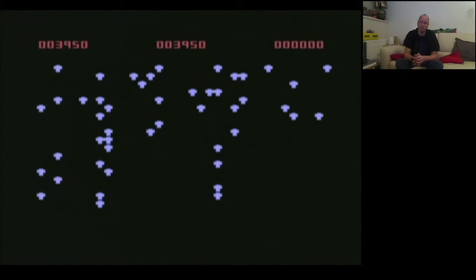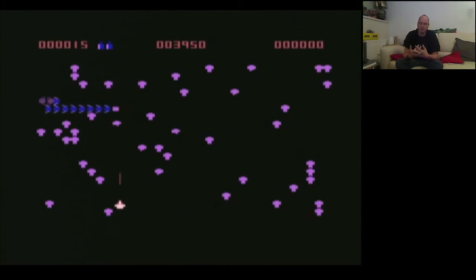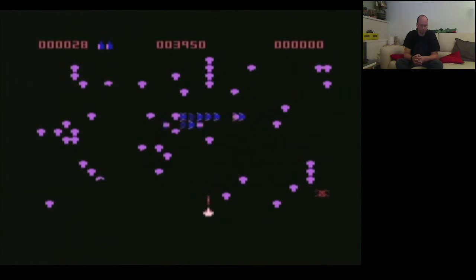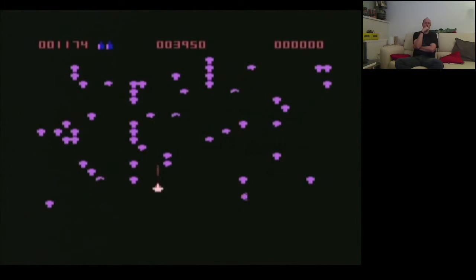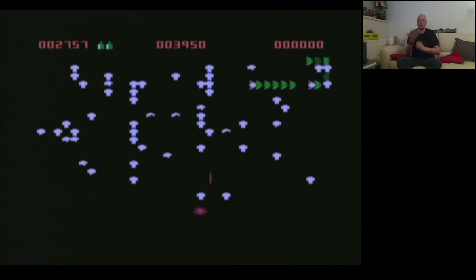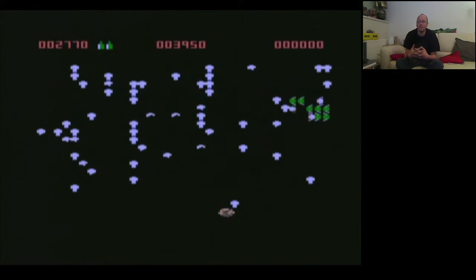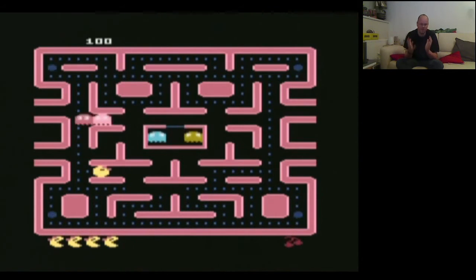And then another one of my favorites — Centipede. This is an okay port. My favorite Centipede port is probably the ColecoVision one — that is fast, nasty, alien. This is a good version, but I prefer the ColecoVision version, and actually the Atari 2600 version as well. The Atari 2600 version basically has it all, even though the graphics are pretty minimal and your spaceship is just a square blob.